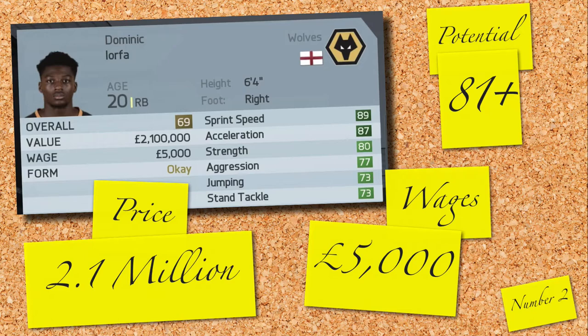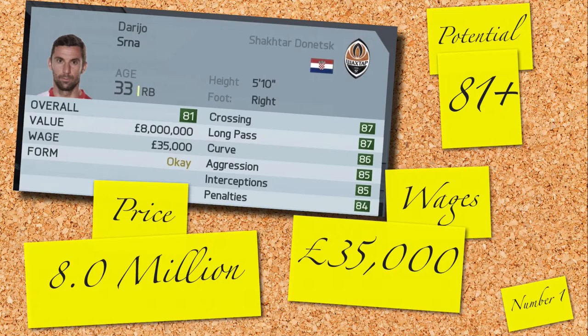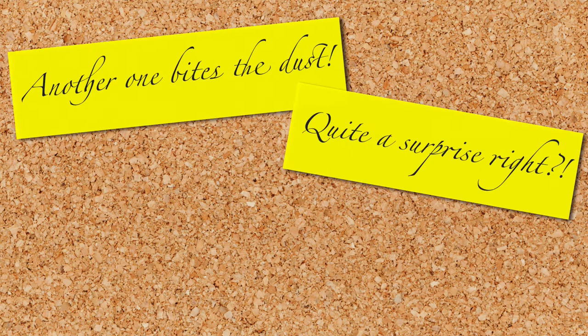But the best right back bargain in FIFA 16 career mode is — it's a hell of a shocker — it's Dagio Serrana playing for Shakhtar. For 8 million and 35,000 a week, you're getting a player who is 81 rated. If we compare him with someone around the same age — Sagna of Manchester City — both cost the same. However, Sagna is 79 rated and on wages of 70,000 a week. Ridiculous, right? I know Sagna is set to deteriorate, but as long as Serrana plays a lot, he will stay at that peak for at least the first season.